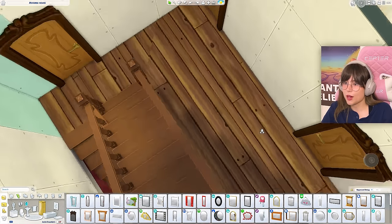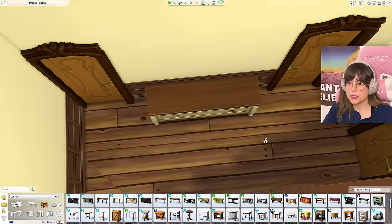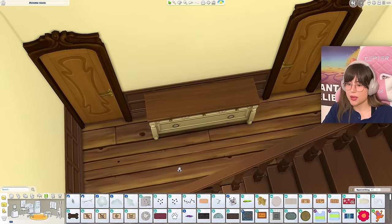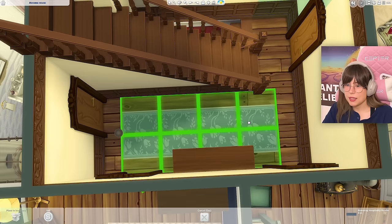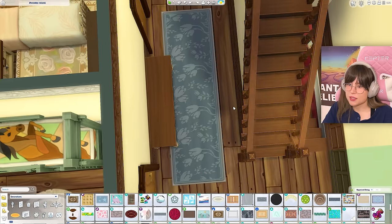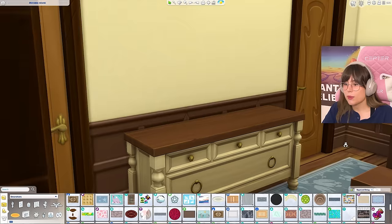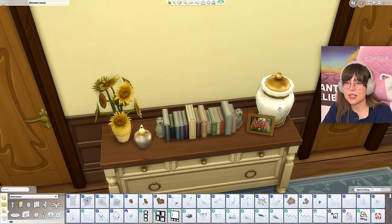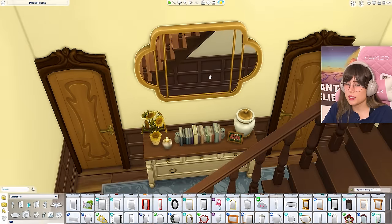Let's move on to the hallway. Where did my table go — did I delete it again? For the hallway table I'm going to go with this one — that's a nice choice. Maybe a carpet too — oh yeah, I can go with this one. Let's put some knick-knacks on that little hallway table — a little vase. Actually, that's a horse urn, but we're going to look past that.